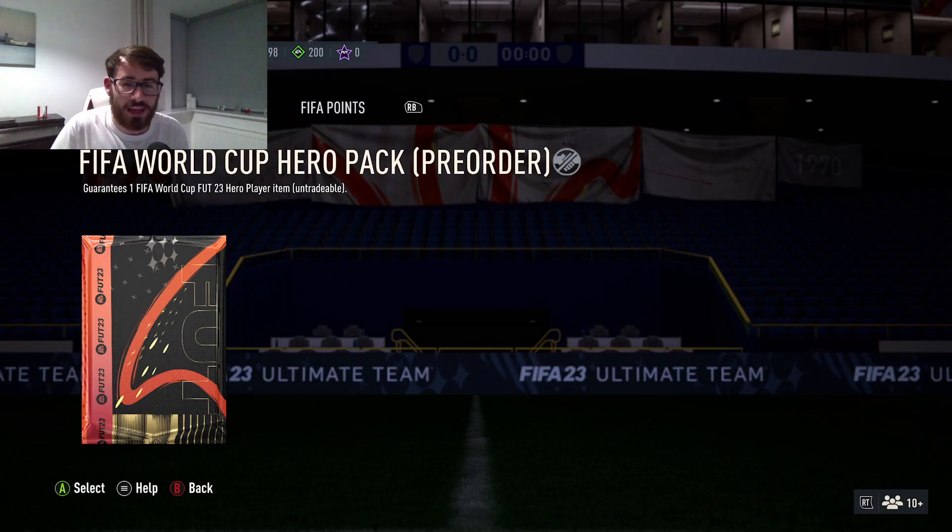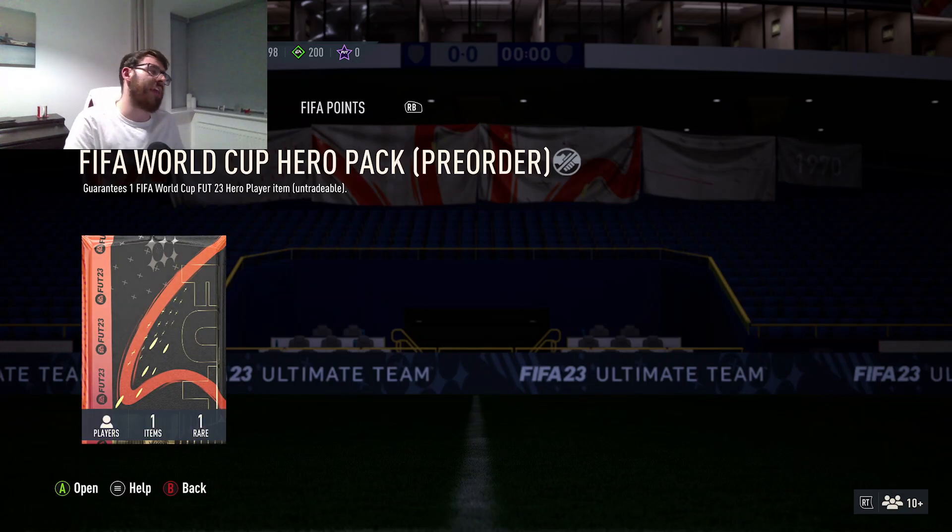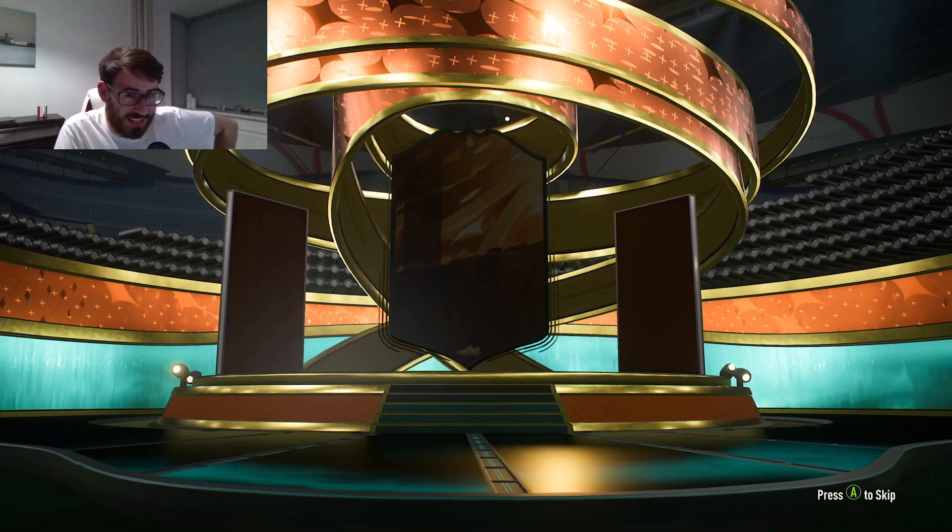Now we're going to open our hero pack for the World Cup. I don't even know what — I know that Lucio is in there, I know that Vola is in there. I want to say one of the Saudi players got in there. Was it Al Jaba or was it the right winger? I can't remember his name. What are we going to get? What is going to be available? Is Yaya Toure in there? Because that's who I'd want.